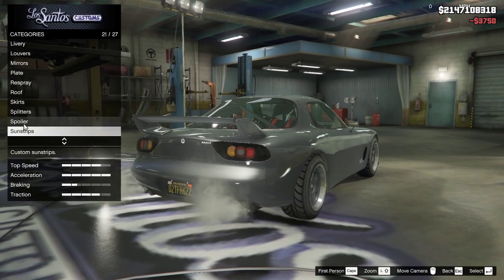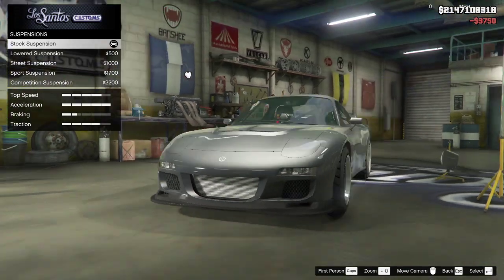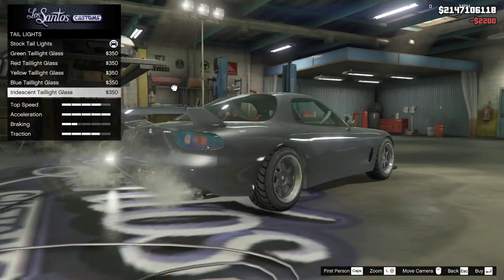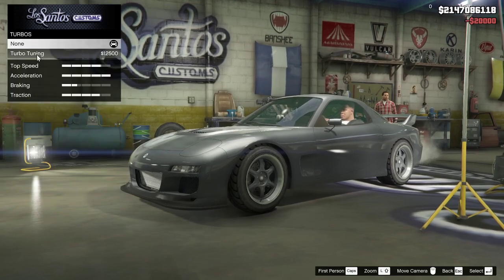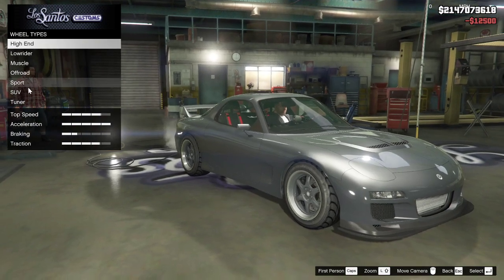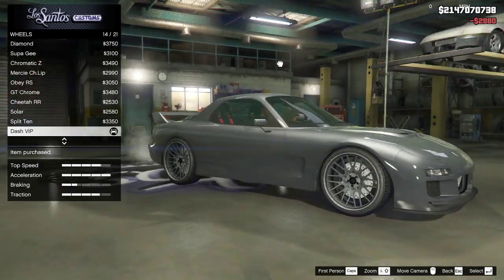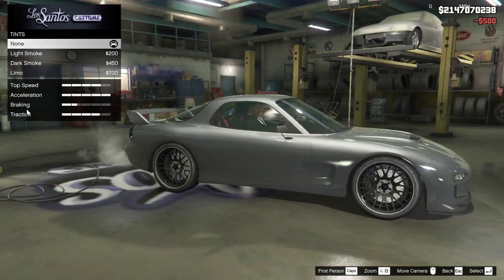I'll do optional - that's a beauty right there. Sun strips - you know, need those. Suspension - we'll lower this thing. It really doesn't lower all that much at all. Tail lights - nah. Transmission - boom. Wheels - I'll probably do black wheels this time. Dash VIPs in black. Perfect, those look nice.